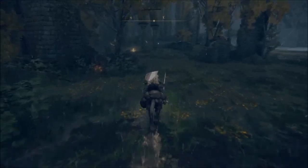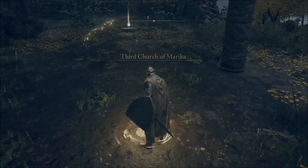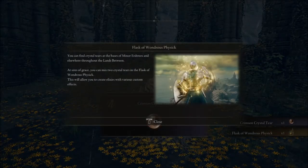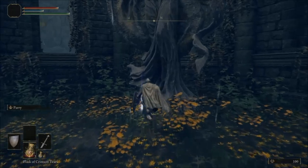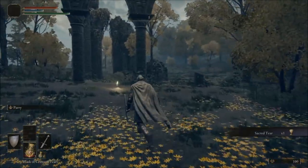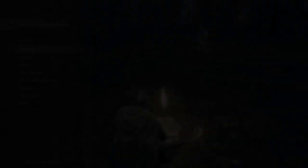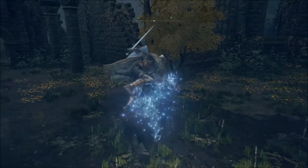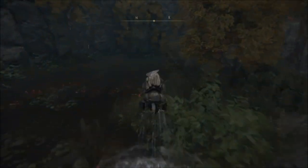The church is right in front of us. Take the Lost Grace here. This cup item gives you an extra boost — it can increase your damage or other effects. This one specifically increases the healing you get when you drink your healing potion, so your HP recovery will grow. You'll want to fill it up.